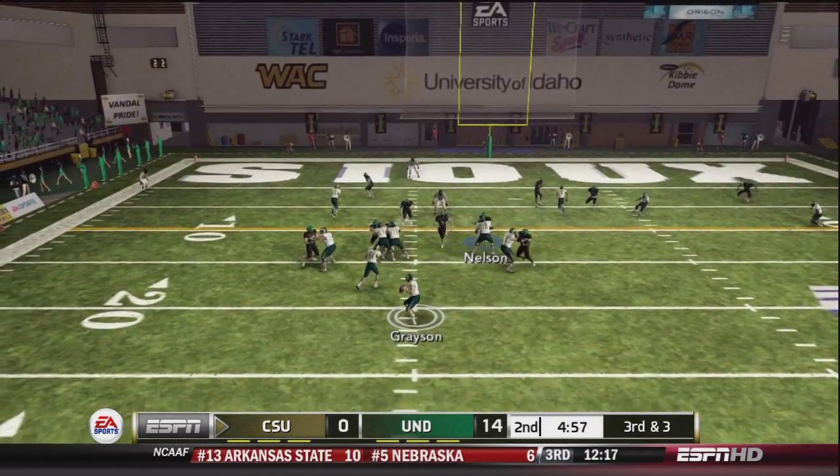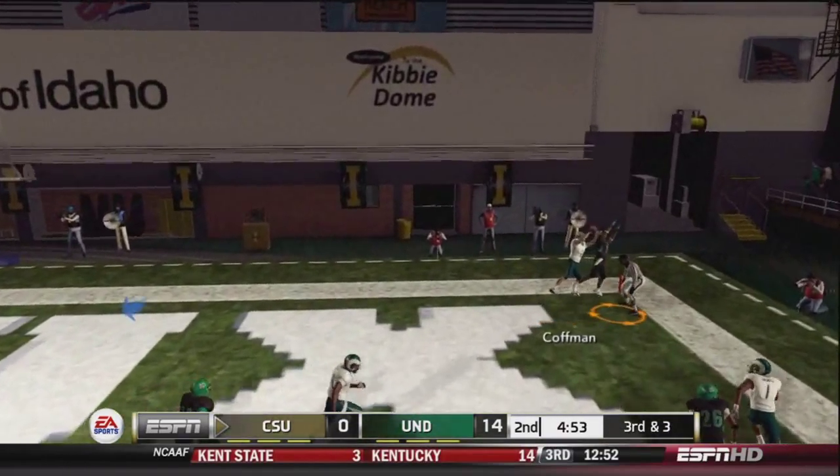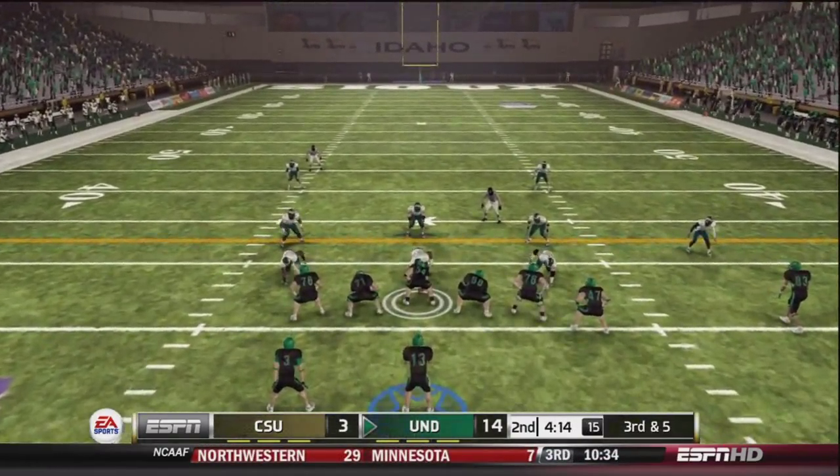Third and three, Grayson back to pass — looking to his right, corner of the end zone, no good. Once again the defense holds, and it's only a field goal. CSU only comes away with a field goal.